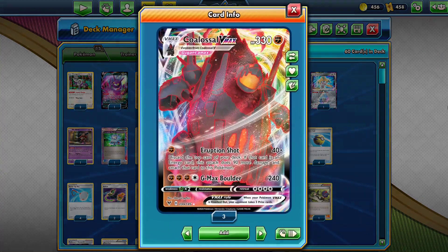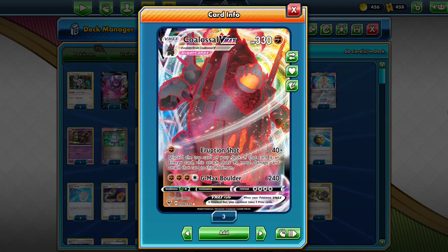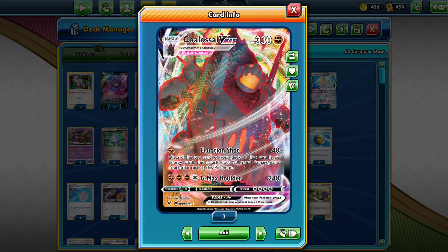More of my excitement for Colossal VMAX comes from the fact that Shaman EX is getting banned in Expanded. Even with the resistance it didn't really matter — you do 130 with Eruption Shot, and then with the resistance it's 110, so it's not a big deal.